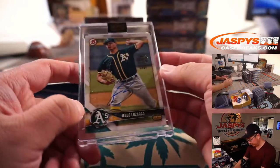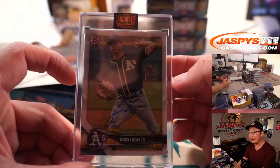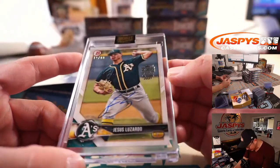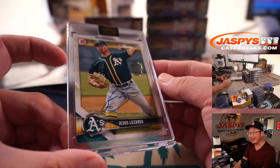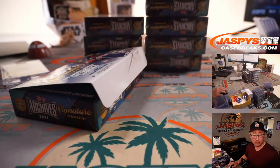And here we have a Jesus Lozardo, 12 out of 99 — excuse me, 12 out of 99, I can't read. Jesus Lozardo is going to go to Paul K.